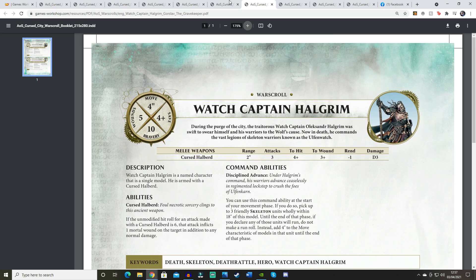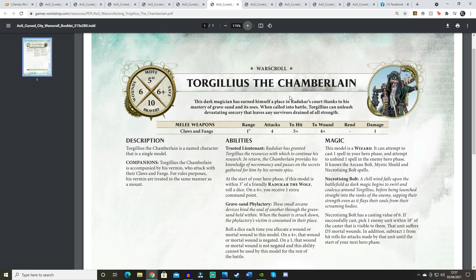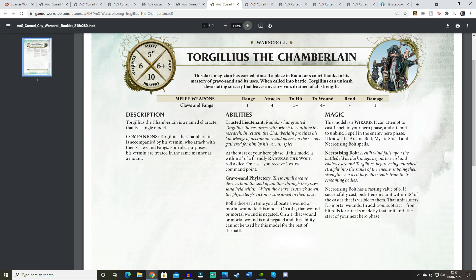Gorslav's keywords are Death, Zombie, Deadwalkers, Hero, and Gorslav the Gravekeeper — making him the first Deadwalkers hero in Age of Sigmar, which is pretty cool. Next is Torgillius the Chamberlain — a model I really like. He has a 5-inch move, 6+ save, Bravery 10, and 6 wounds. His melee weapon, Claws and Fangs, has 1-inch range, 4 attacks, 5+/4+, no rend, 1 damage. He also has companion weapons from his various pets.